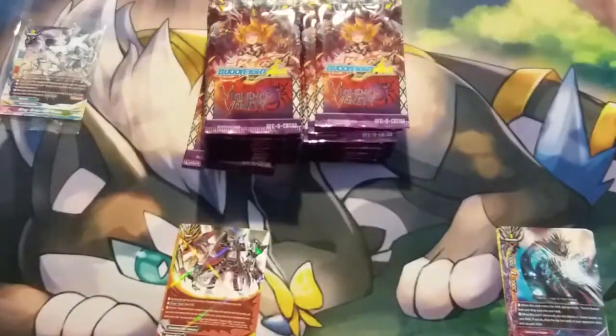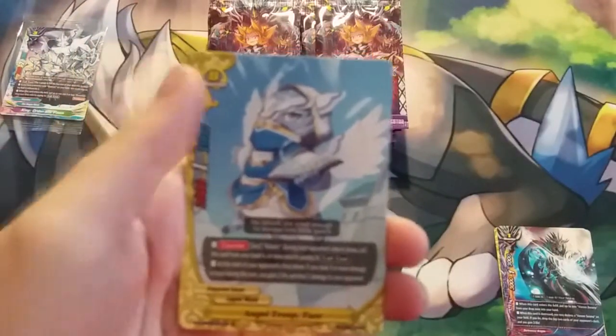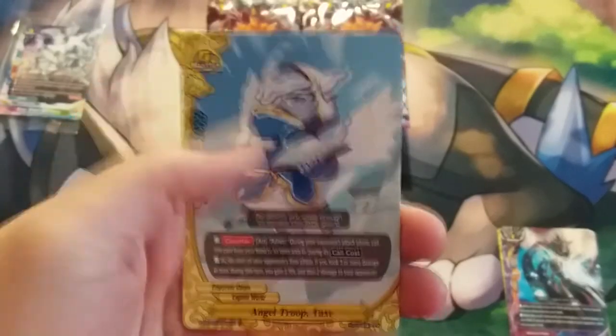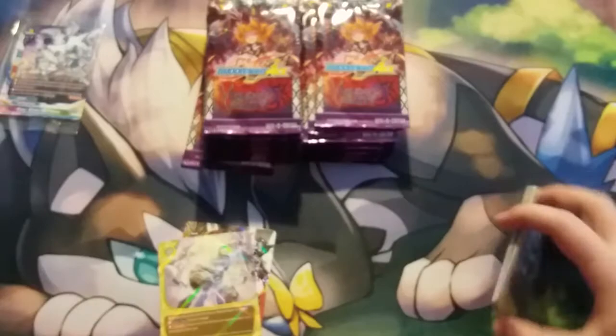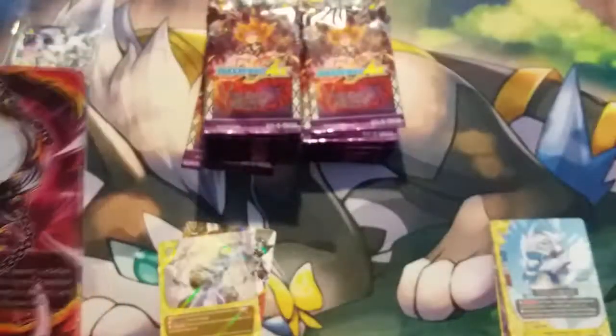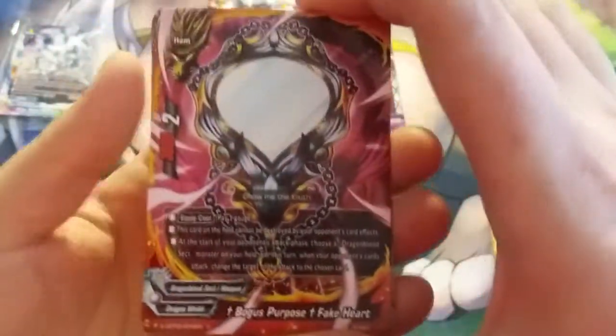Violent Vanity is basically half of the first climax booster in Ace. In Ace Season 1, you had two climax boosters: Golden Garga and Violent Vanity. Golden Garga is the hero side, Violent Vanity is the villain side. What makes Violent Vanity so interesting and special is the fact that it has Lost World cards in it.